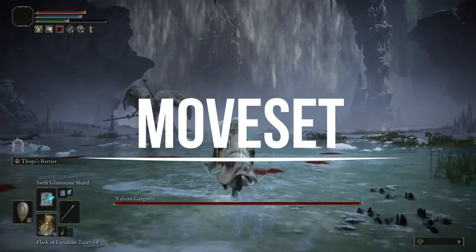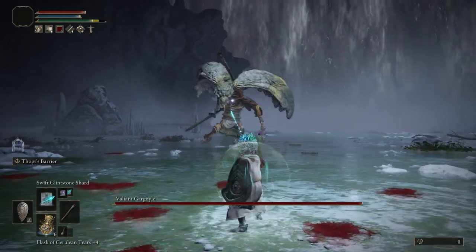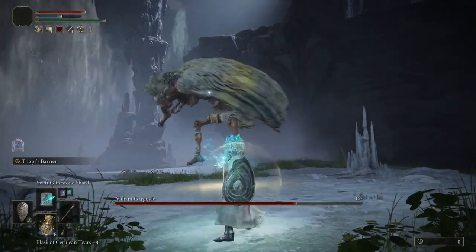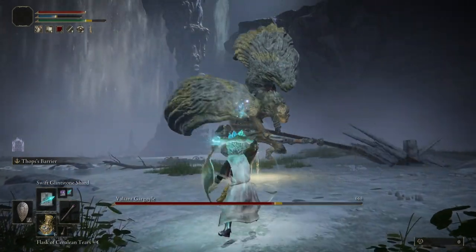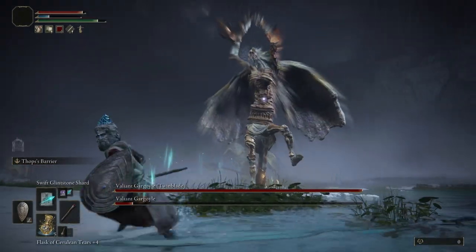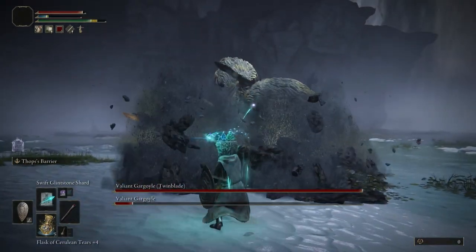As you begin the fight, you will be up against a single Valiant Gargoyle, which initially wields a sword. As the fight goes on, they will swap between a sword and a halberd, which also changes up their attacks. The second Gargoyle will enter the arena with a twin blade, and will alternate between this and a great axe, again with their moveset changing depending on the weapon.